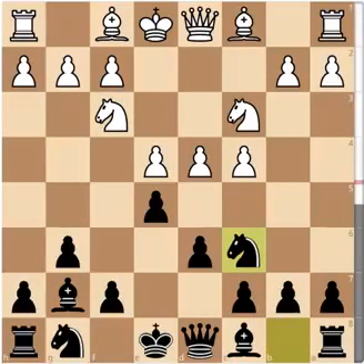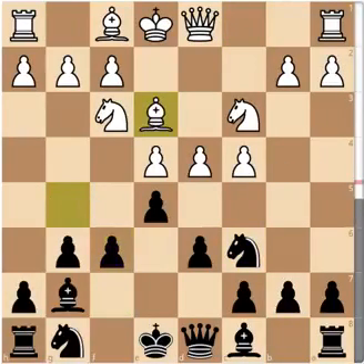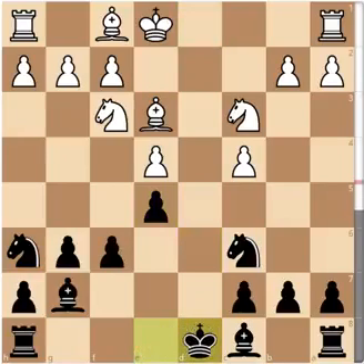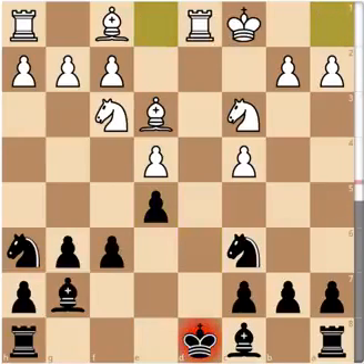After the move Nc6 and e5, we have this position. Anatoly Karpov did continue with Bg5, the main move provoking f6, Be2e3, Nh6 — this is exactly what we were looking at — d5, d5, Qxd8, Kxd8, castles, and we have this endgame which I don't think is favorable for Black. However Yasser Seirawan voluntarily went into this and managed to win the game.